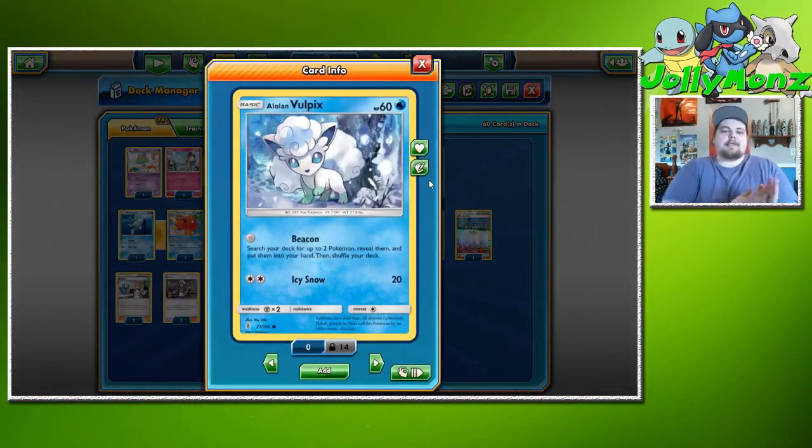We're playing one Vulpix — since we're not playing Sylveon, Vulpix is there for the Beacon attack: search your deck for up to two Pokémon, reveal them, and put them into your hand, then shuffle your deck. There are also some super weird situations — say you're playing against Volcanion and you're in a stalemate with no Gardevoir out. Icy Snow with a Choice Band is a two-hit KO on Volcanion, so that can always come up, but probably won't.